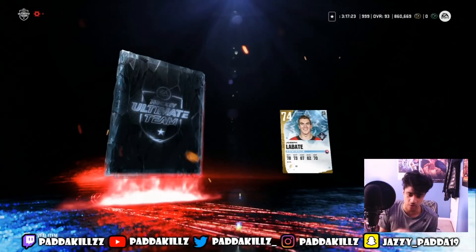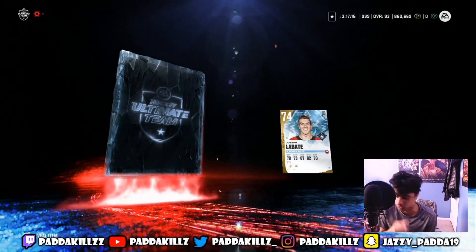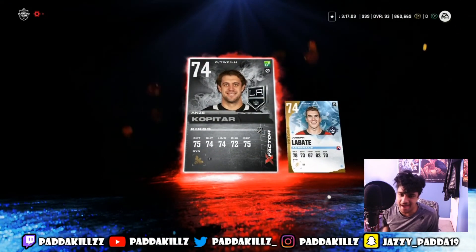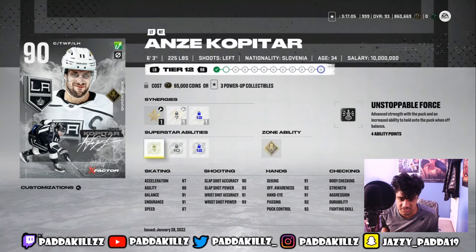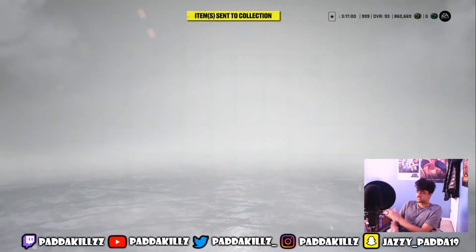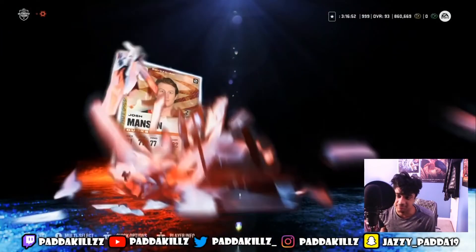I was randomly opening up the reroll sets and I got an X-factor in this pack — I had to click recording ASAP. Who are we going to get? It is the Anze Kopitar. Not bad — I'll take it. I'm probably not going to use him, he'll just be in the collection. I was thinking maybe we'd pull some insane X-factor, but it is what it is. I had to click recording so quick for that.